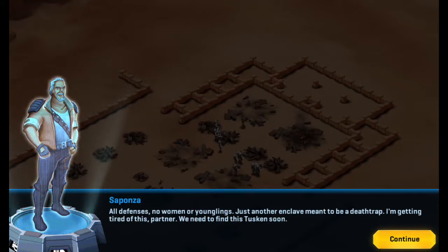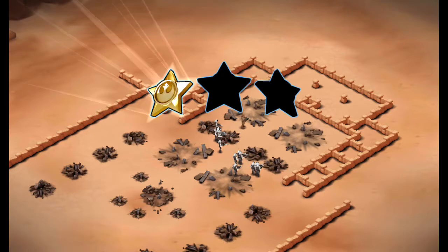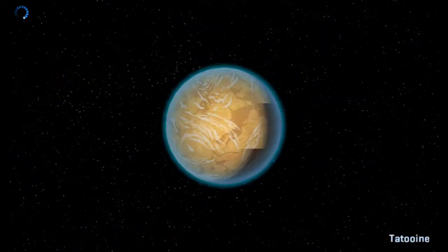All defenses, no women or younglings — just another enclave meant to be a death trap. I'm getting tired of this, partner. We need to find this testing soon. We're almost done here — I think it was like one or two more missions.